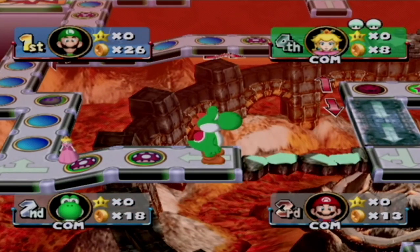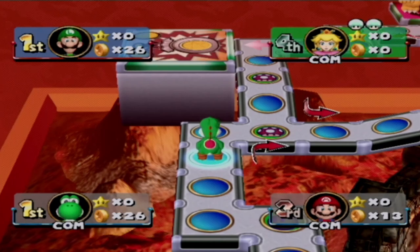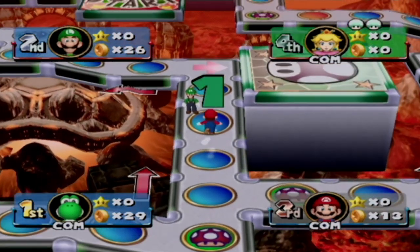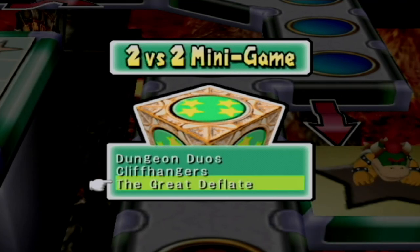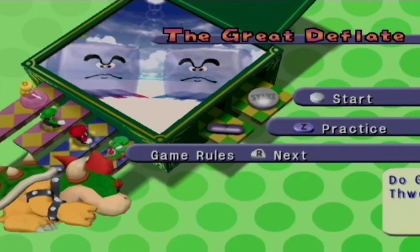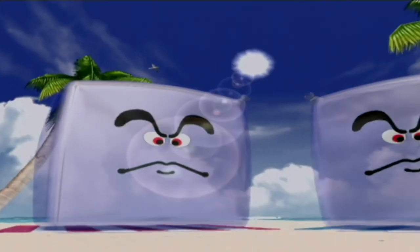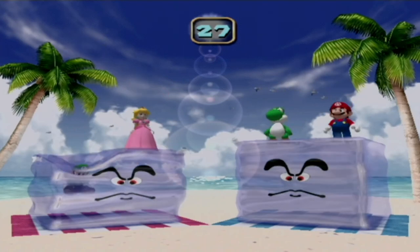There's the bridge right there that's crumbling apart every time someone goes across — it's three times when someone crosses it for the third time, the bridge will break and go to the other direction. So if I can get to the bridge before Mario does, I can go left and then he will have to go down. The Great Deflate. Dungeon Duels. Right or left — the three most common minigames in two versus two.